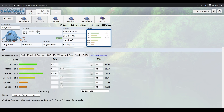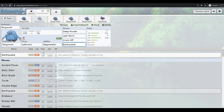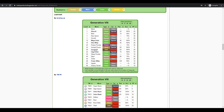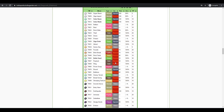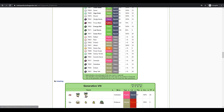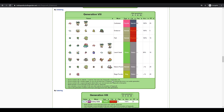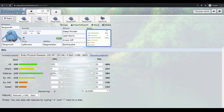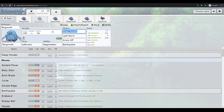Since Tangrowth's attacking stats are similar and you're going full bulk anyway, you can run whatever moves you want. However, Tangrowth has very limited special move coverage — only Sludge Bomb and Focus Blast. A solid set is Sleep Powder, Knock Off to remove their item, Leaf Storm for big damage, then Earthquake. If they switch, you still knock off their item before switching out yourself.